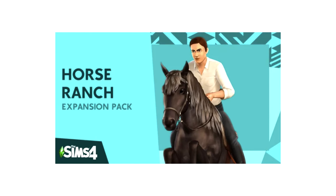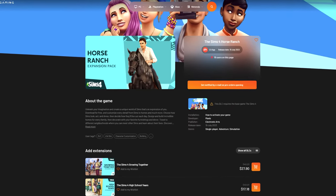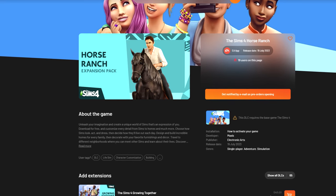Number 6: Sims 4 Horse Ranch Expansion Pack. The Sims 4 is set to release an exciting new expansion pack centered around horse ranching. A leak emerged on June 6th, revealing that the pack will be available on July 19th, 2023. This news has sparked anticipation, and I believe an official announcement will be made soon.